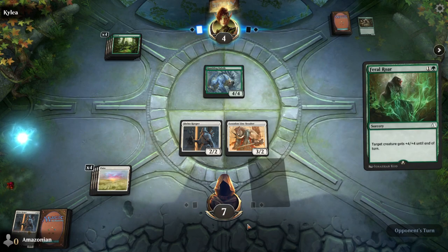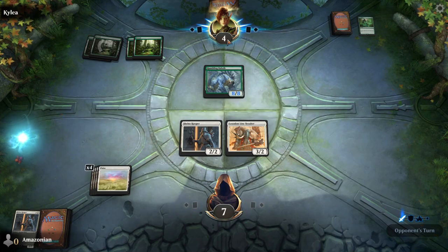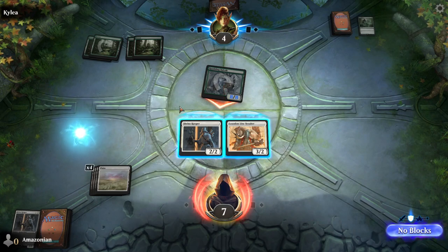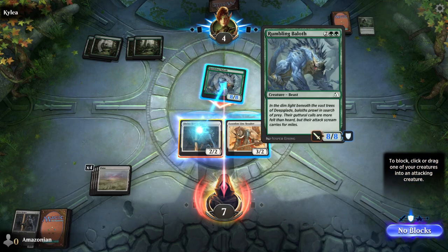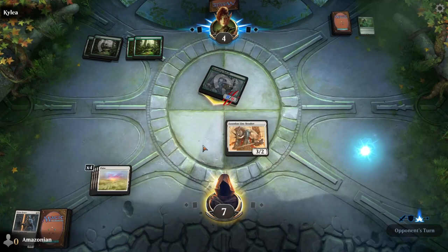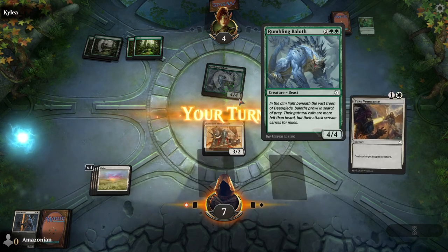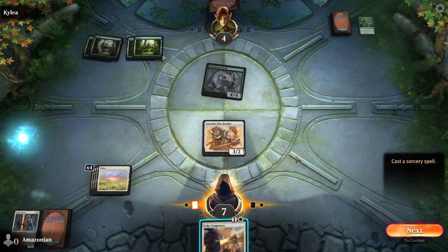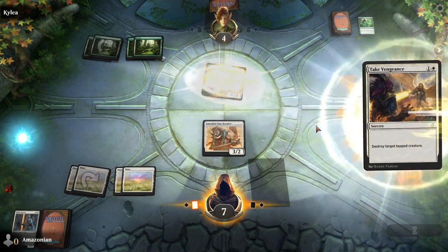Now I'm going to bring attention to our life total. We currently have seven life and our opponent has four. The goal is to reduce our opponent's life total to zero. If our life total is reduced to zero, we lose the game. To survive the eight power — because they used Feral Roar — click on one of our creatures and use it to block the Rumbling Baloth. You still have the Loxodon Linebreaker on the battlefield. We only dealt two damage to it, not enough to kill it, but it heals back up at end of turn. It's now tapped, so we're going to cast Take Vengeance to destroy the Rumbling Baloth.